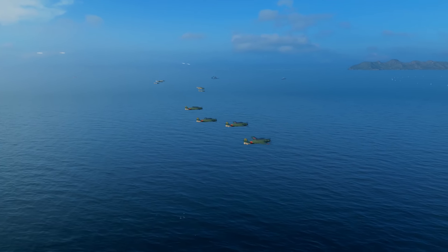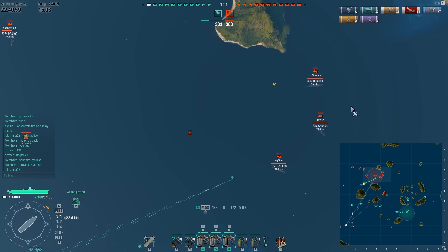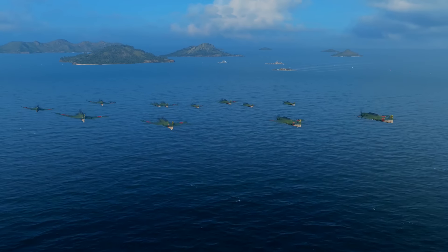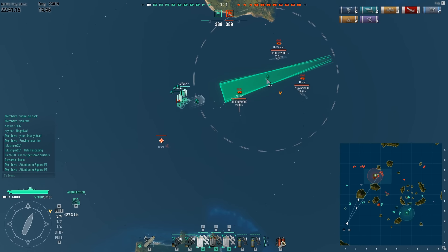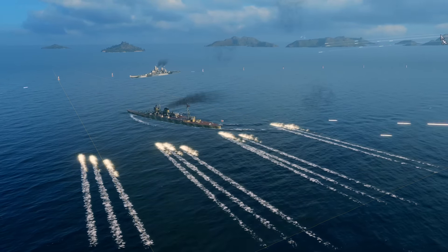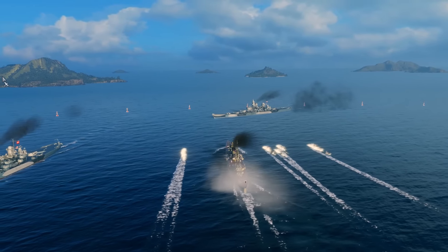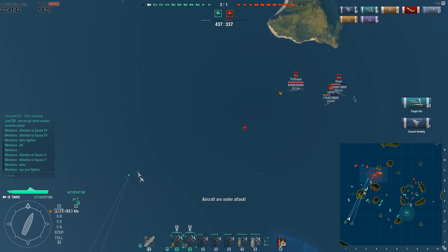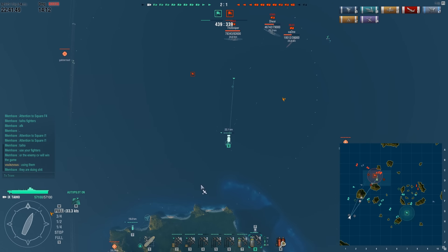I do this because the stopping power of three torpedo bombers is just amazing, and even if you mess up a drop, you're still going to inflict quite a lot of damage. Ideally I'd like to attack the Iowa, but I know the Ibuki is going to activate his AA skill as soon as he knows I'm attacking. So I drop on him, and I do get a couple of hits. I also drop these torpedoes in a way that the Iowa behind the Ibuki could actually catch them - and I do get three torpedo hits on the Iowa. But I was aiming for the Ibuki and messed that up, so I can't be completely proud of this drop.